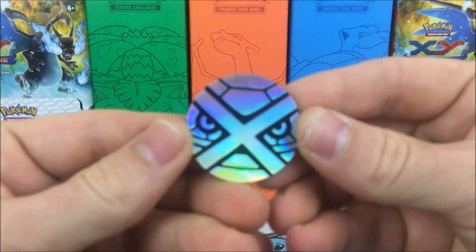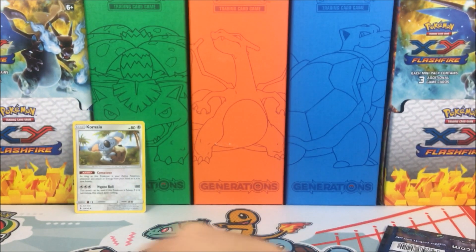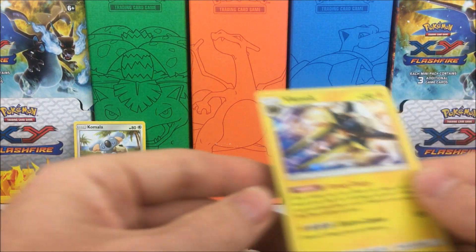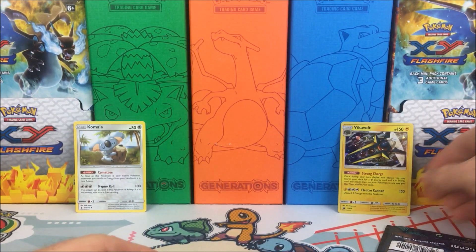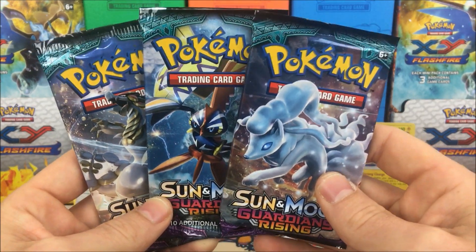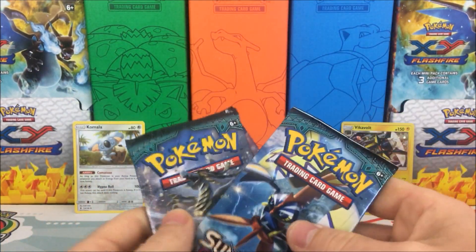There's the coin — a nice shiny disco Metagross coin. It comes with a code card that unlocks the promo. Then here's our promo: the Vikavolt promo with the galaxy or cosmos holo pattern. And then our booster packs — hopefully Ninetales brings the luck. I'm going to save it for last.